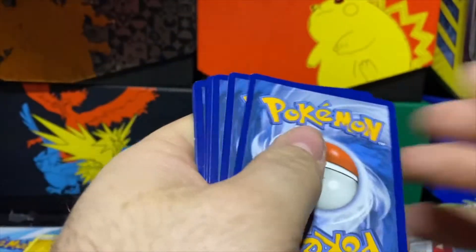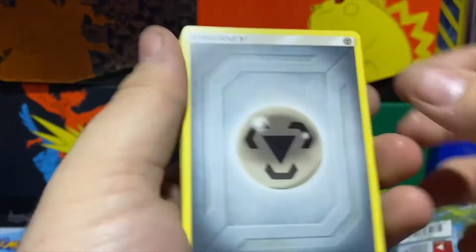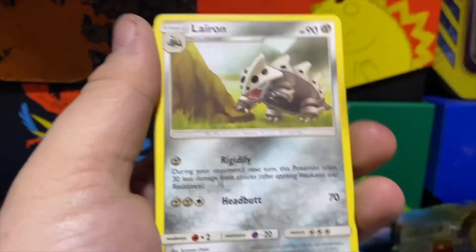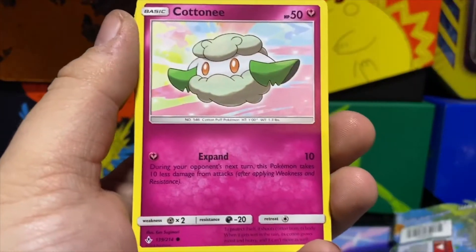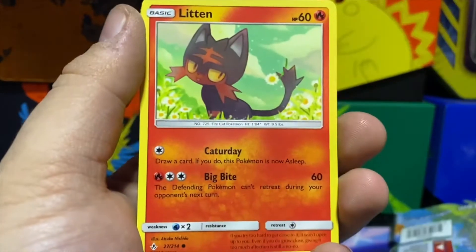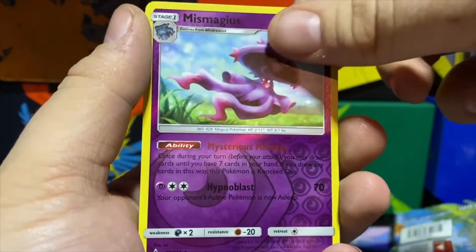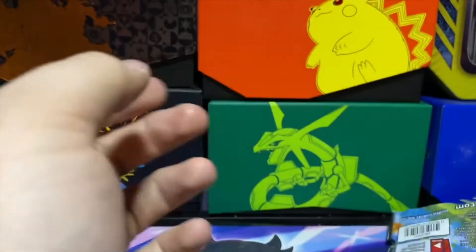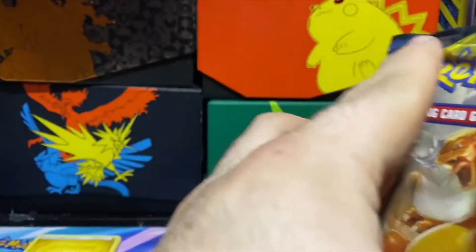Metal Energy, Chatot, Lairon, Martial Arts Dojo, Cottonee, Ekans, Carvanha, Litten, Clefairy — reverse is a Mimikyu and a Butterfree. All right guys, here it is — last pack of our pseudo booster box opening. We're going to bust open this bad boy — can we end it with a hit?